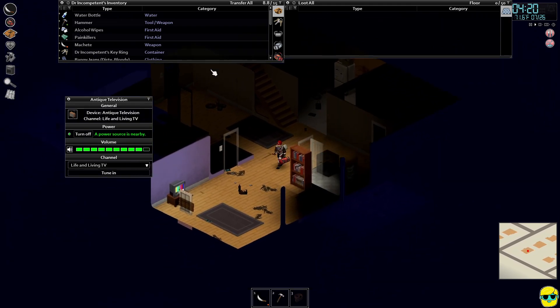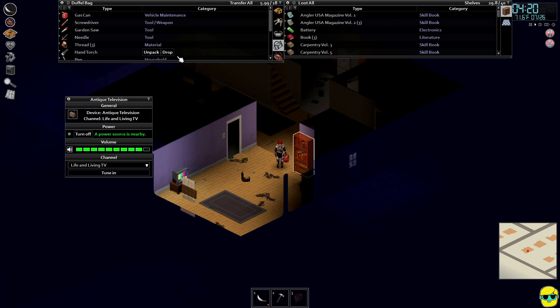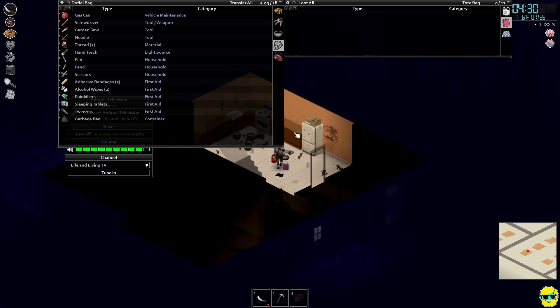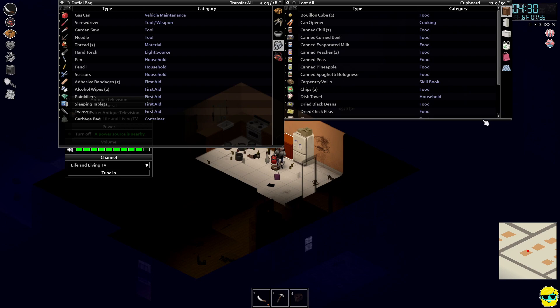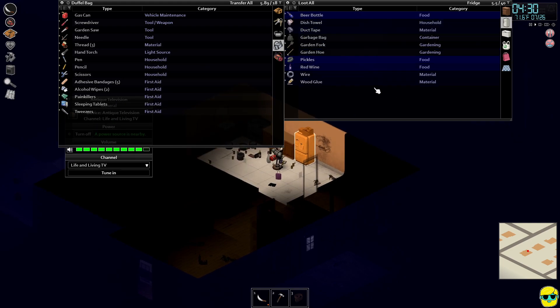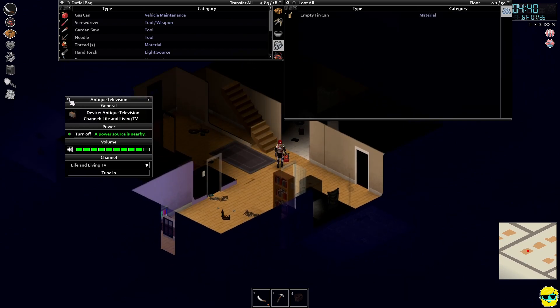I have the brown sugar on me and we've got the gas can, so we're pretty much good to go. This garbage bag we can unload. I have so much food — the garbage bag goes right in the fridge with the rest of the stuff. So what book do we want to read? Let's look at our skills. Close the TV.